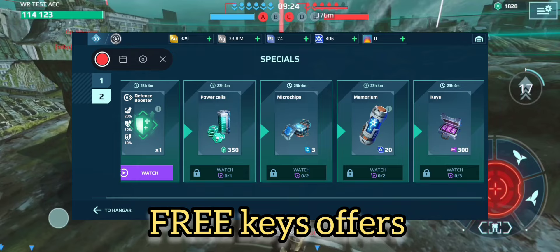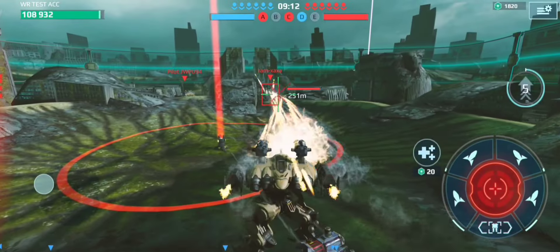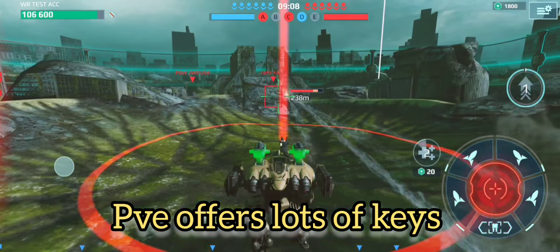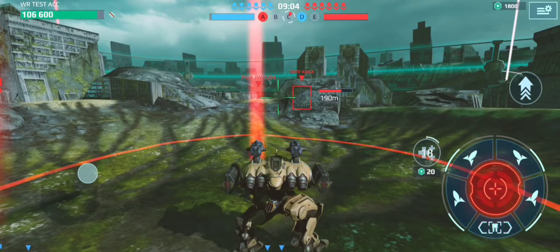The best time is when the event resets — you'll have about 30 days to complete this. First, spam games, PVE mode, and watch ads. You can get 300 black market keys a day, and maybe another 100 from PVE game modes and regular games you play.